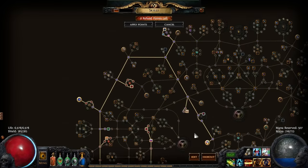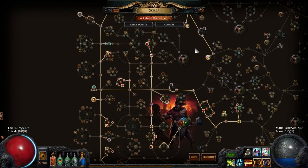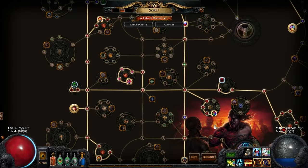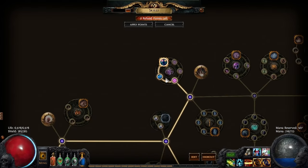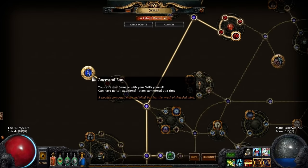The build is life-based, spreading over the Marauder and Scion areas of the tree, focusing where possible on additional totem life and attack speed. The Whispers of Doom passive skill has been selected to allow an additional curse on enemies. Ancestral Bond has been chosen to provide an additional totem, bringing the total to three.